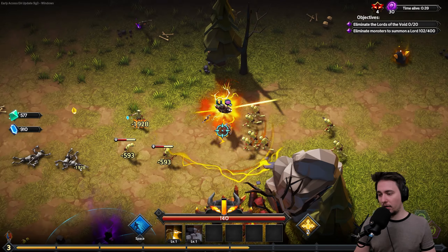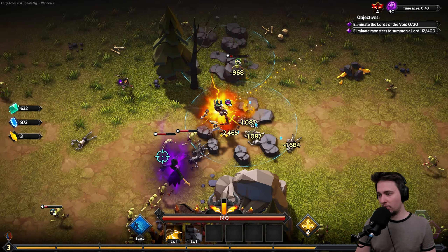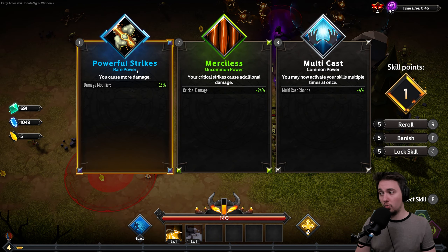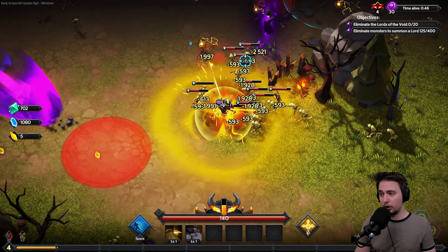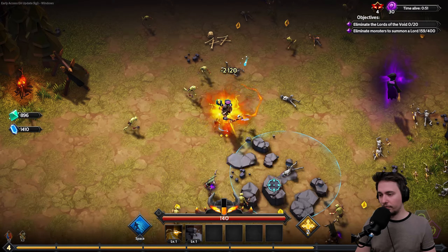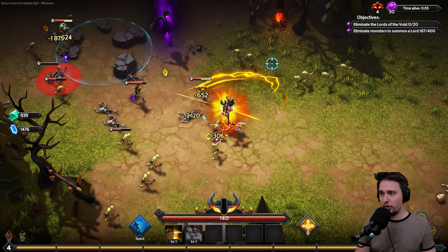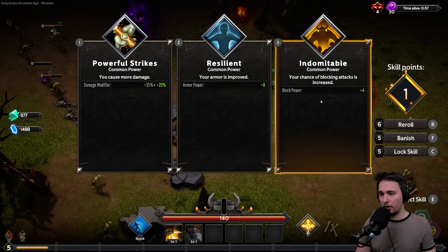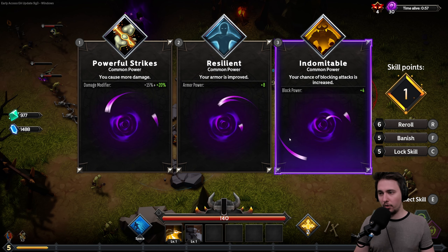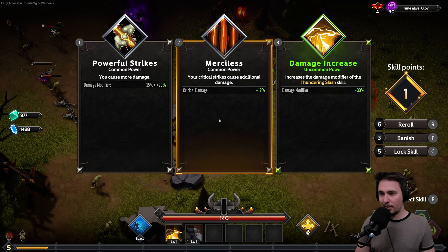We grabbed some resources. I'm now trying to get more damage — just 15% flat for everything. Not the best, but not bad. There's a new element focus added: Earth skills. They added a bunch of those. I'll banish a few — not taking block or armor power, that's not what I'm going for. Thundering Slash — we can increase its damage by 30%.